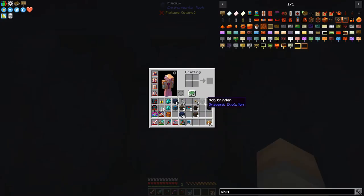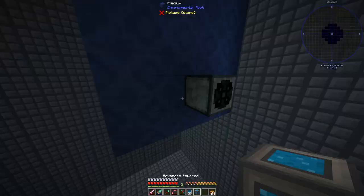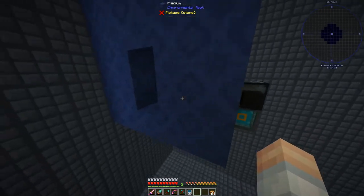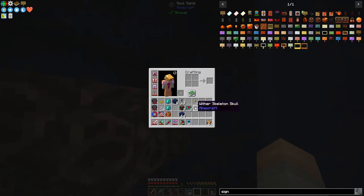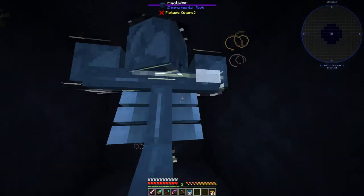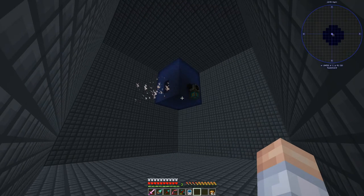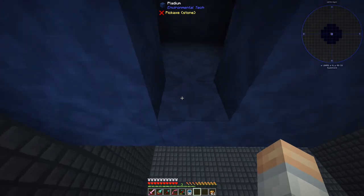What we can do right now is set the mob grinder up right here. Then we will put the advanced power cell right here, set that to out, and we've got RF going into it - we should be fine. Then we'll put the absorption hopper right like so. And then now it's time for a moment of truth. Here we go - let's put the center soul sand on first so that we can fly out. So we've got the wither. Even over here in our safe spot, we may still get hit with the explosion. And there we go - the mob grinder took care of that, no problem.